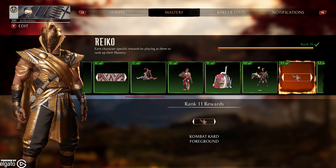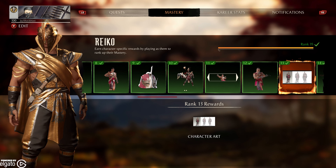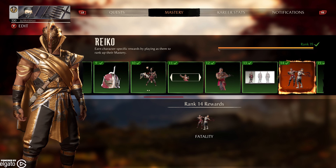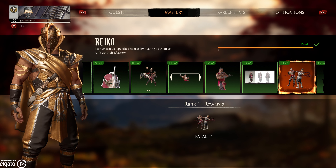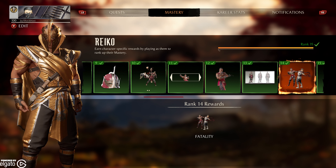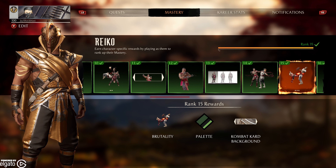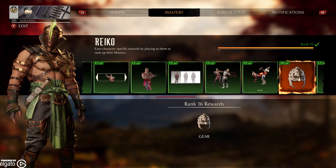11, this combat card foreground. A taunt at 12. Some very useful character art at 13. At 14, like everybody else, you get his second fatality. I do remind you that you can use this fatality — the second fatality — for any character at any time, as long as you know the button sequences. There are definitely lots of articles that have them all listed on the internet. At 15, you get this palette, a brutality, and a combat card background.